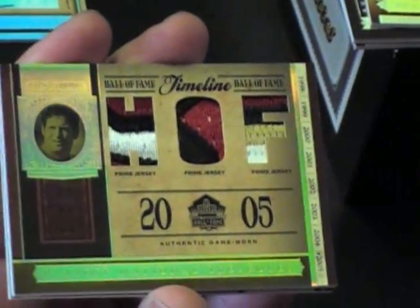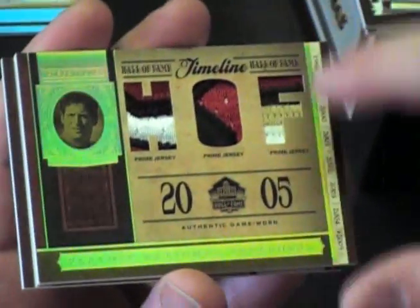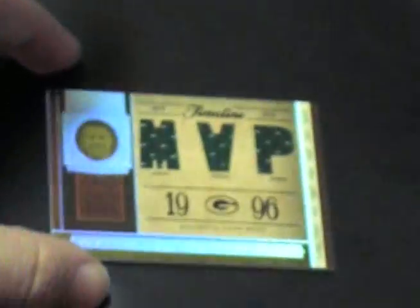That's nice. Steve Young? Yeah. Damn, that's a sweet-ass patch Steve Young card. Four color in the F. That's awesome. Flip it. And... Brett Favre. Oh! Brett Favre.